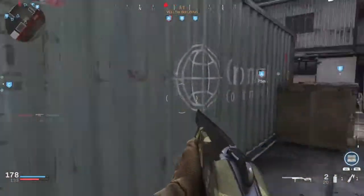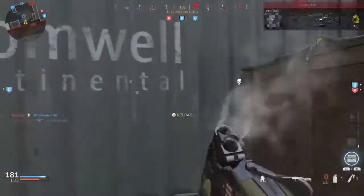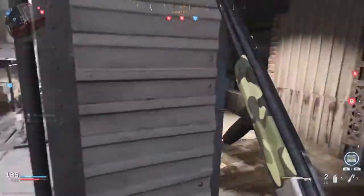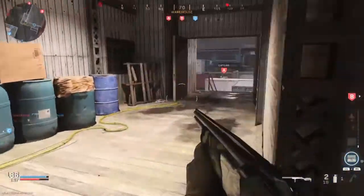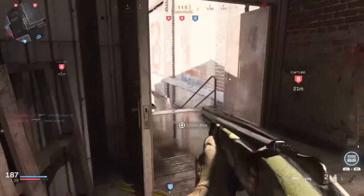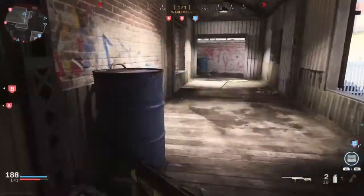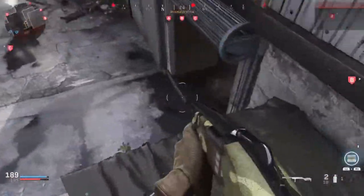One of my favourite loadouts is to run a 725 with a Dragunov sniper rifle. I put a scout optic on the sniper rifle and use that for engaging people at medium to long range, and then I just run around from cover to cover using the 725 as my close-range beast. I'll stop talking — just watch this next move, which really shows you the power that this gun has. Just watch this.